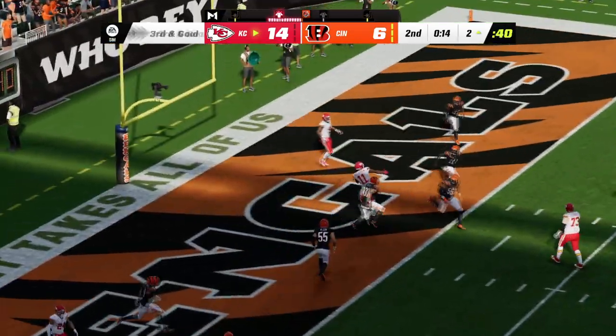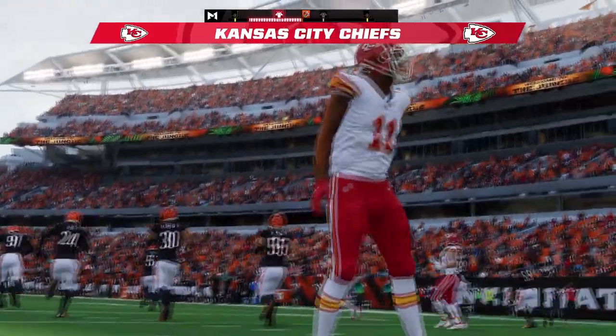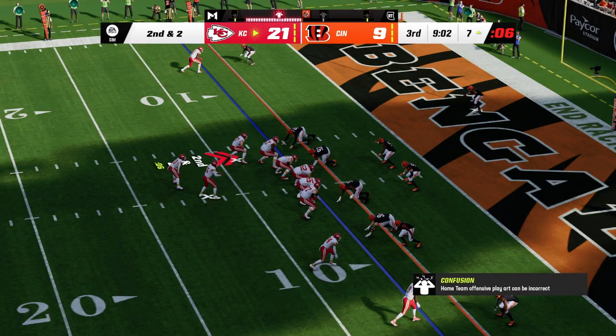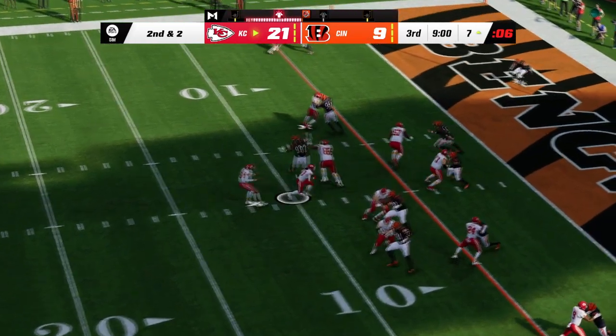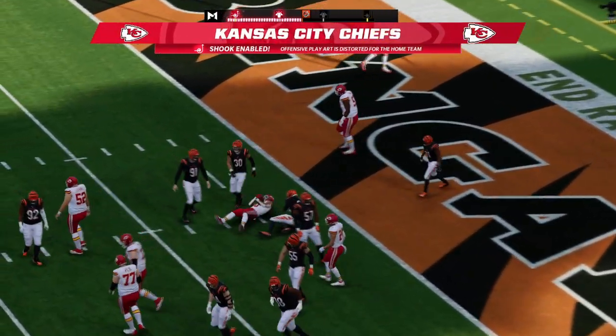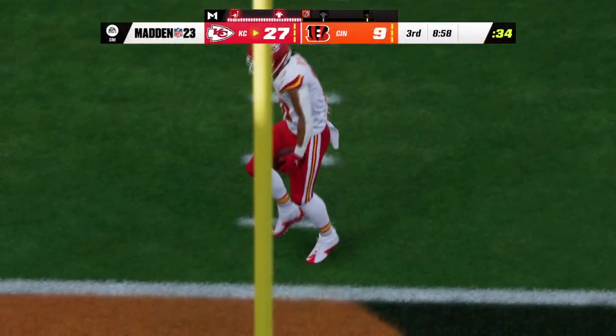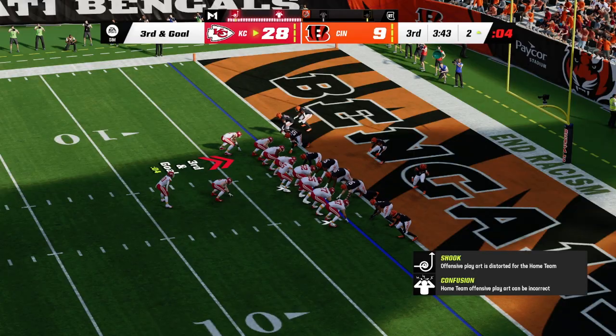Patrick Mahomes takes his time and finds MVS once again for a touchdown. It goes to 21-6, then 21-9 as the Bengals hit a field goal at the end of halftime. But Isaiah Pacheco runs one up the middle for the score — it is all Kansas City Chiefs. They go up 28-9.